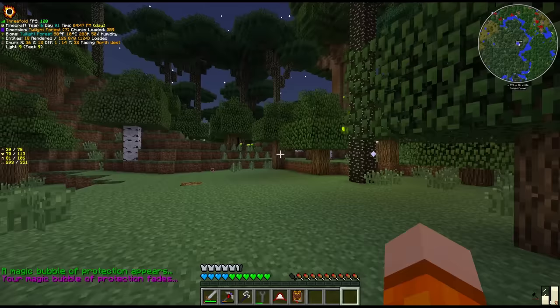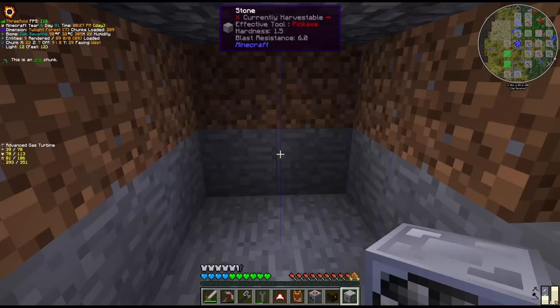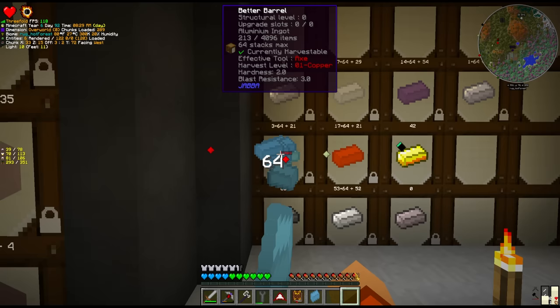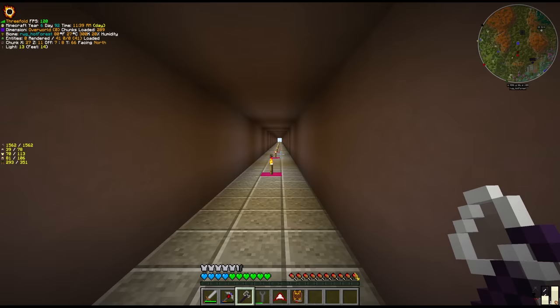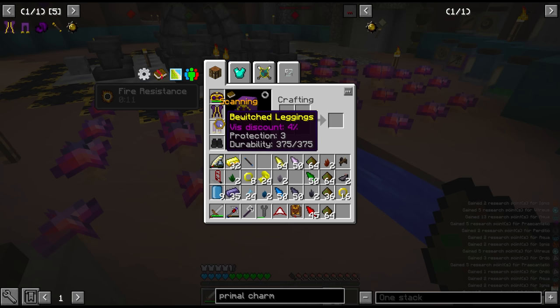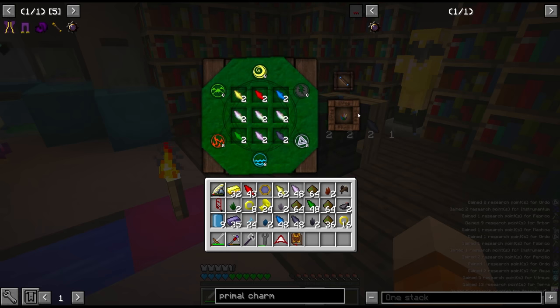Before I started Thaumcraft today, I moved the miner onto a tin vein. And I also know that a lot of you guys play along. We're going to move one of the miners, the other miner, onto a cryolite vein in the twilight forest. Cryolite is something that we used for aluminium, but we're soon going to need it for a different purpose. So not something we need today, but we're investing in the future here and planning ahead.